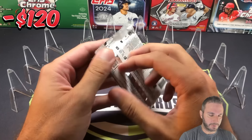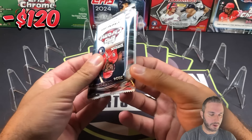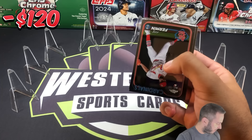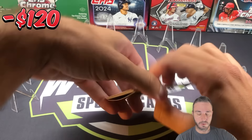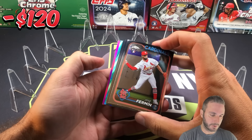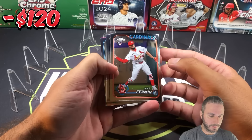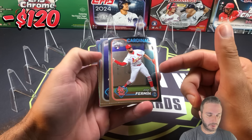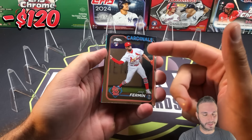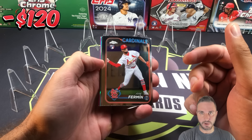Very excited to see if we can get profitable. We did go profitable on one three-blaster rip this year for Profit Challenges. We're going to start off with some color — it's a nice way to start it. Aqua Ray Wave. I will not give values for base rookies or base inserts, but I'll give a total at the end for miscellaneous.